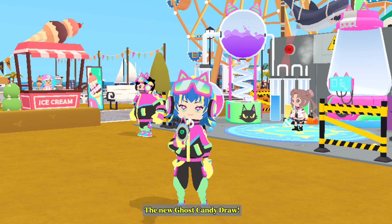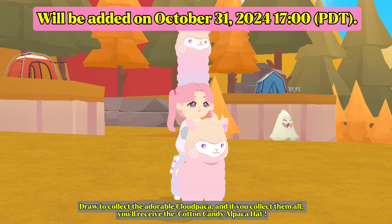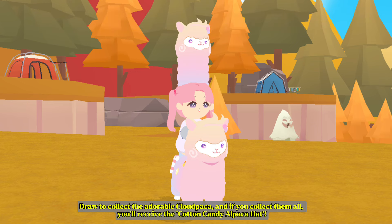The new ghost candy draw. Cloud Picka draw — draw to collect the adorable cloud picka, and if you collect them all, you'll receive the cotton candy alpaca hat.